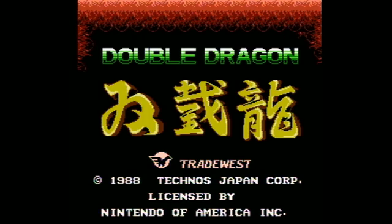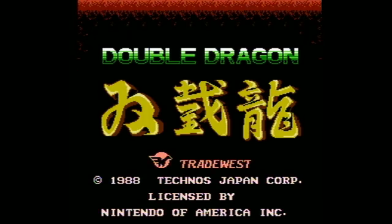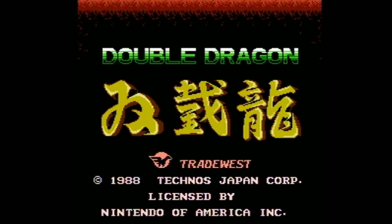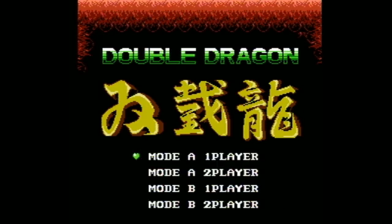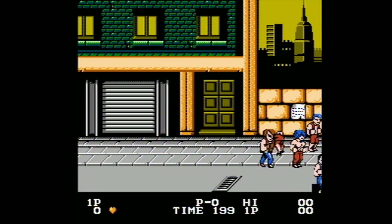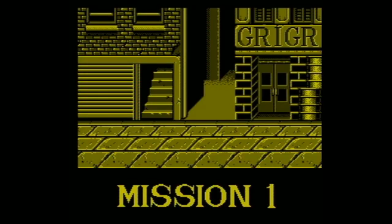Double Dragon! I was trying to start it — apparently Select starts it. So the story of this game is that a dude just punched your girlfriend in the gut and carried her off, and that doesn't fly.